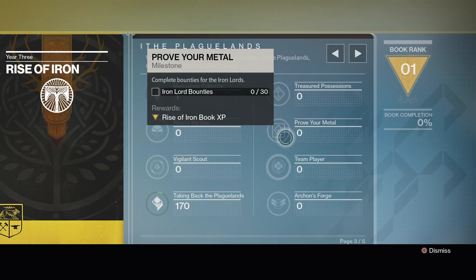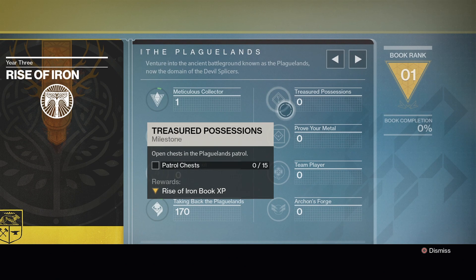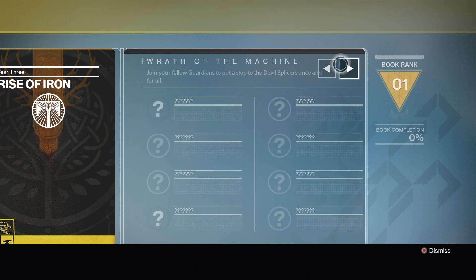Next up we have Prove Your Metal — complete bounties for the Iron Lords, probably Shiro-4's bounties. Then there's Treasured Possessions — simply pick up 15 of the patrol chests in the Plaguelands.